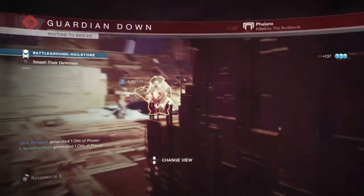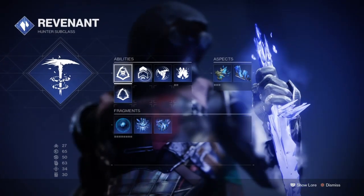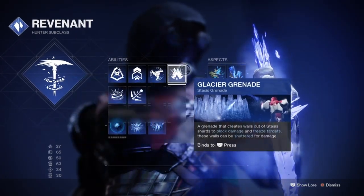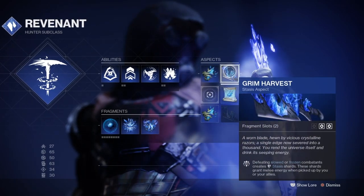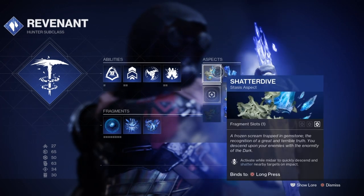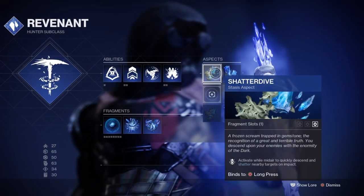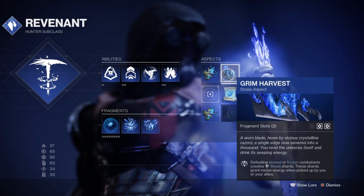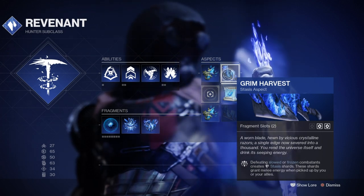The subclass we'll be using is the Hunter's Revenant class with Glacier Grenades for crowd control, Aspect of Shatter to destroy our Glacier Grenades, and Grim Harvest that will provide the Stasis Shards we can use to regen our melee on the go. The focus of the build is to build up your super quickly and then activate and gain the bonuses of Glacial Inheritance, but to do this you must expand on your subclass perks so that they work alongside our Exotic, Frosties, and other additional mods.